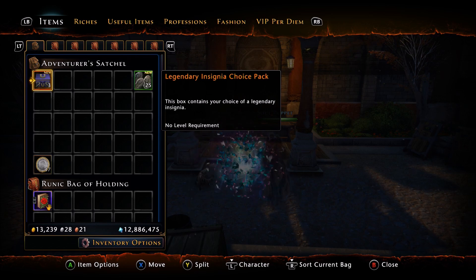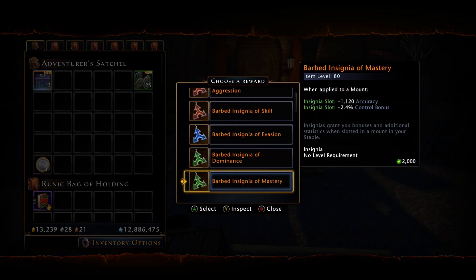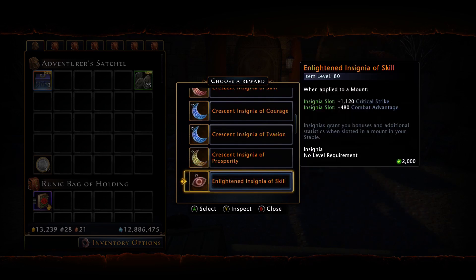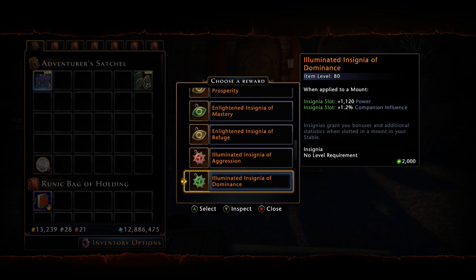Whether you need these Legendary Insignias for your characters or simply want to sell them on the auction house, let's open this and see what's in here. We have all the barbed insignias, with Dominance being the most sought after. We also have all the Crescents, the Enlightened, the Illuminated, and the Regal.